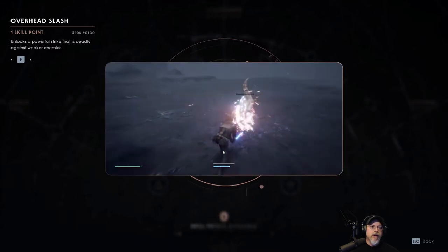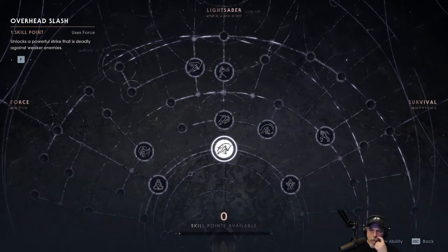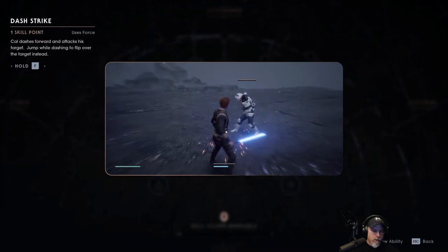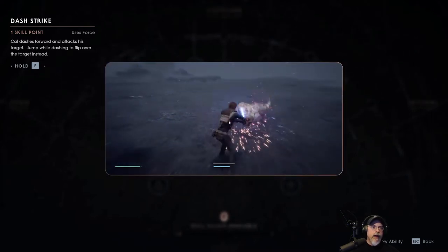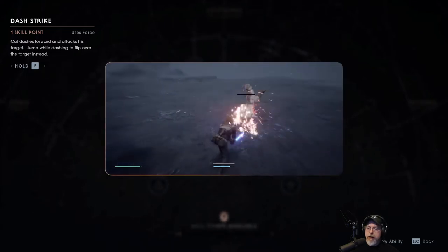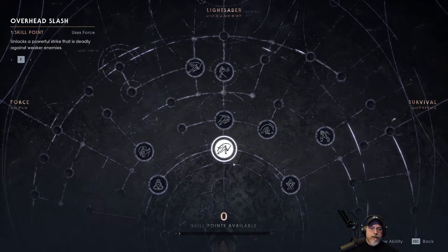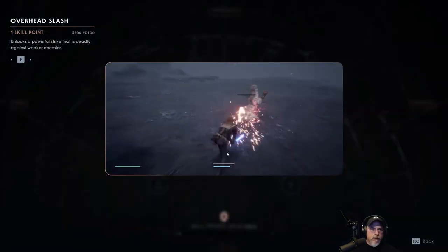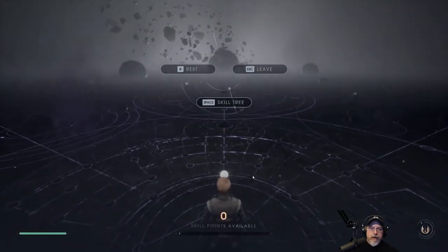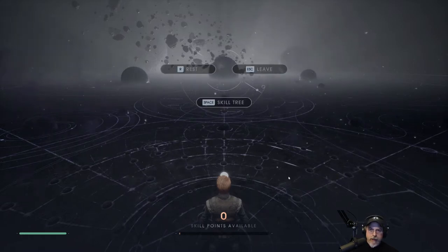Unlocks a powerful strike that is deadly against weaker enemies — uses force. Hold F — Cal dashes forward and attacks his target. Jump while dashing to flip over the target instead. So that's just F, we just hit F on that. Then I think we have to hit R to rest — life and force have been restored, enemies have respawned.